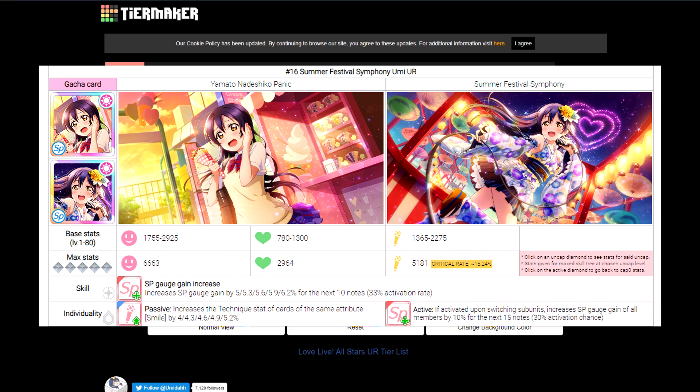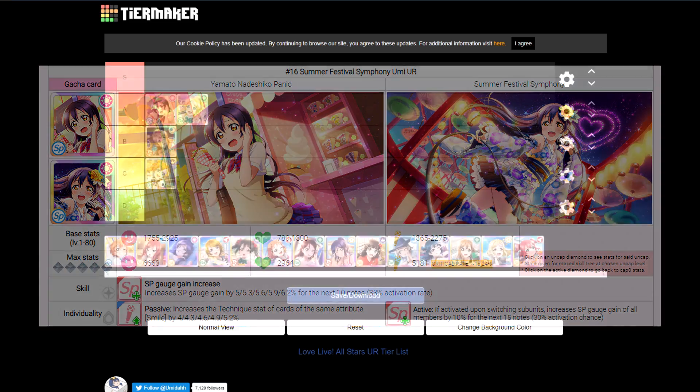Her skills include SP gauge gain for the ability. The passive personality is an increase in technique — I value technique passive boosting the least, because it's only relevant if you're trying to get a higher SP raw value. You'd much rather increase appeal through your passive skills. The active personality skill is very good: it's based on switching your units, with a chance to increase SP gauge gain when you do that. For all these reasons, Umi is A tier, mainly due to her very high appeal stat and SP typing.